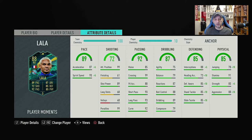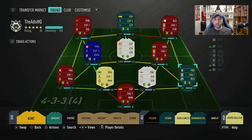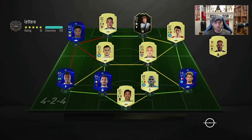We're going to go into a couple of Weekend League games and test this card out as a right-back, to see if it's worth the coins needed to complete this SBC. Here we go with our first team - a mix including Syria and Leon Bailey on the left with no chem. We're going into this game in the 4-2-3-1 formation, trying out Player Moments Kenny Lala as a right-back.